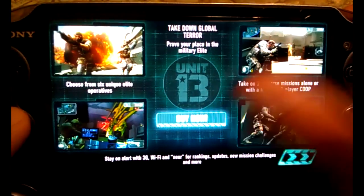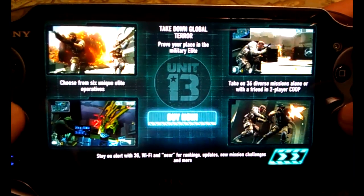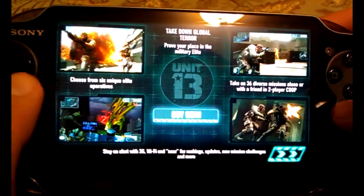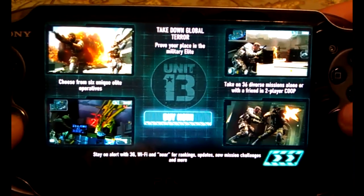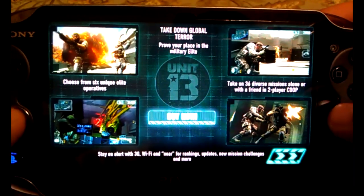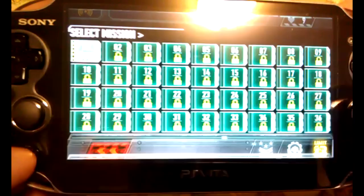I can buy it now — it says buy now — from the PlayStation Store or retail. Buying from the PlayStation Store is five bucks less, but it's gonna take a lot of space on my memory card and since memory cards are so expensive I can't buy another one. Retail is more expensive but I can sell it later if I don't want it, and it won't fill up anything on my PS Vita.